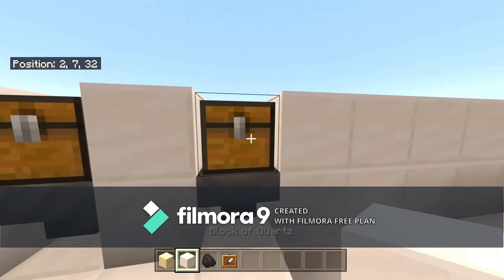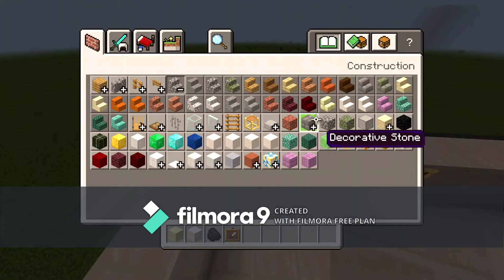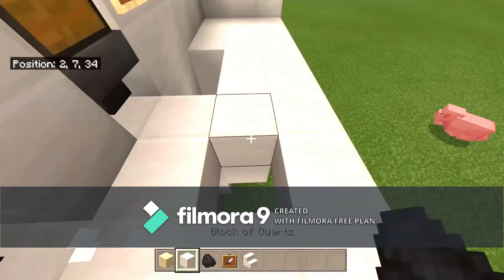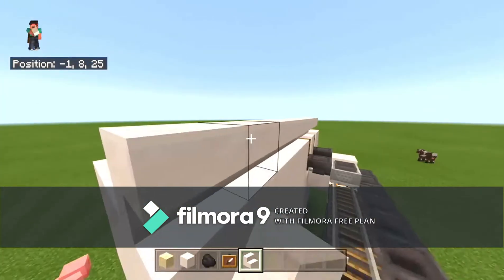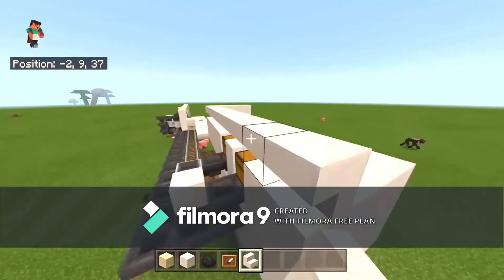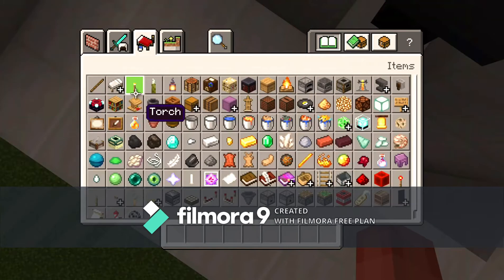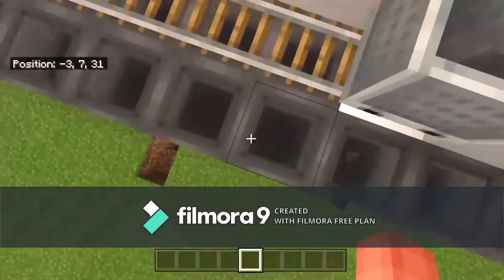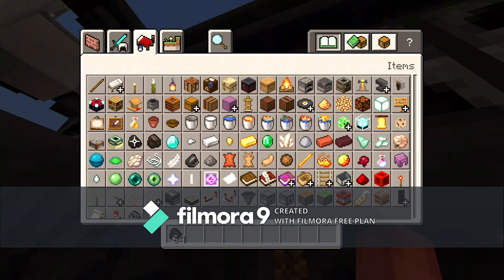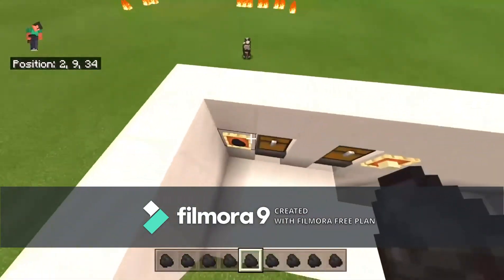Place item frames on the blocks — coal on the left side and whatever block you want to smelt on the right. Grab stairs of whatever type you want and place them upside down so they look like normal blocks, going all the way around the top row. It's a nice detail because it looks like an intentional design. Then go to the back, drop down, and fill all the furnaces with coal.